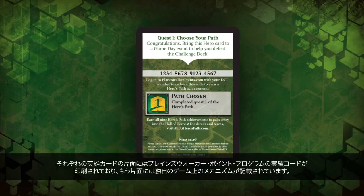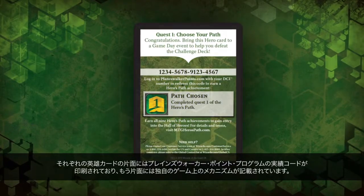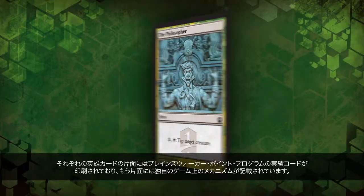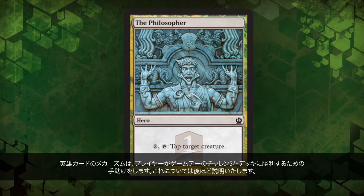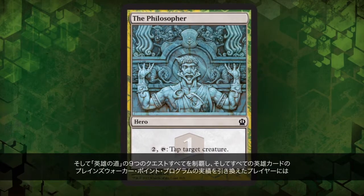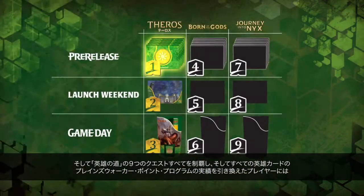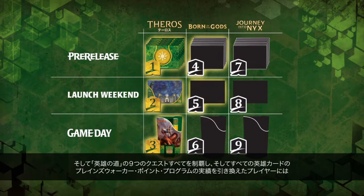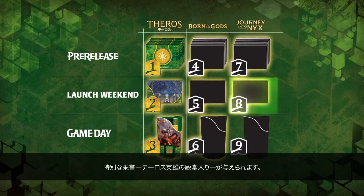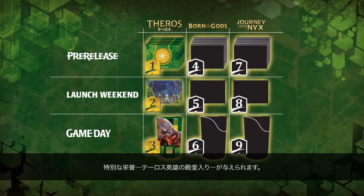Each Hero Card contains a Planeswalker Points achievement code on one side and a unique game mechanic on the other. The Hero Card's mechanics will help the player defeat the game day challenge decks. For the players who complete all nine quests of the Hero's Path and redeem their Hero Card Planeswalker Points achievement codes, a special honor awaits — they will be inducted into the Theros Hall of Heroes.